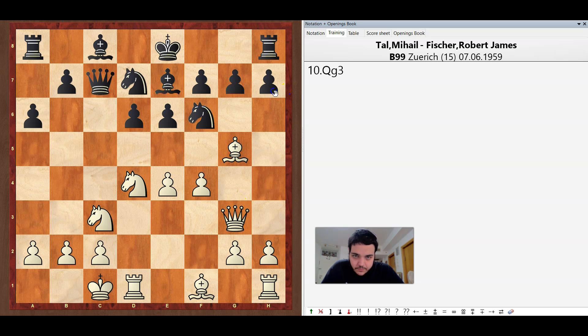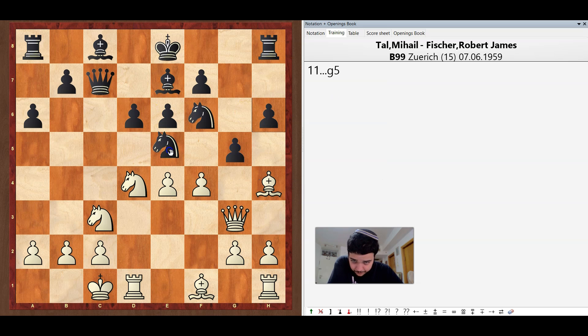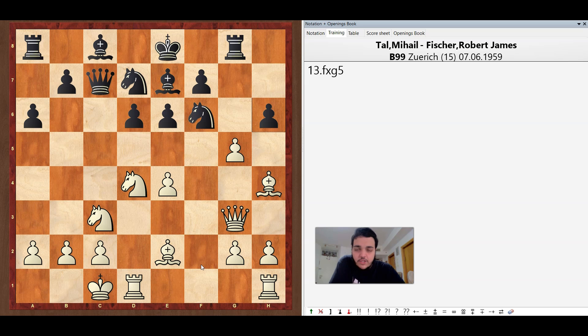Black played h6 attacking the bishop, bishop to h4 and rook g8. There is an idea to play g5 immediately, but the point is just to get the d5 square for the knight, so Black prepared it with rook to g8. Bishop to e2, g5, f takes g5, and knight e5.